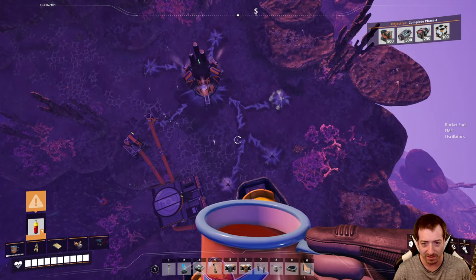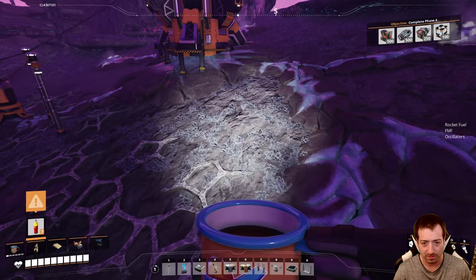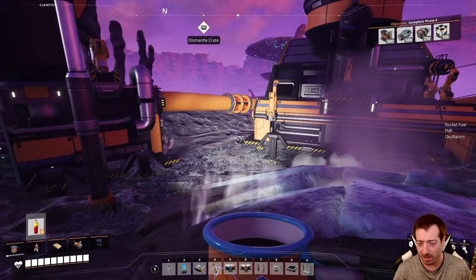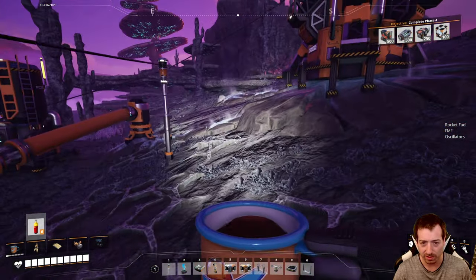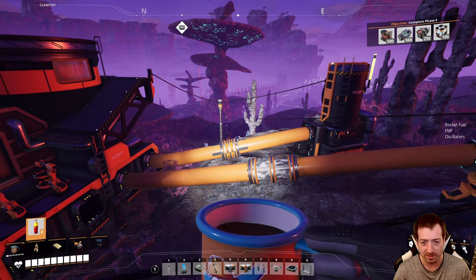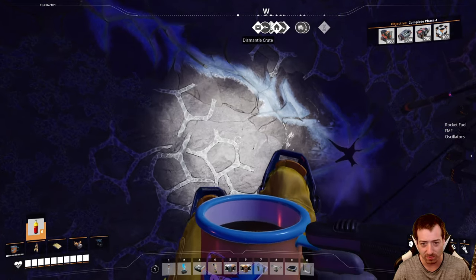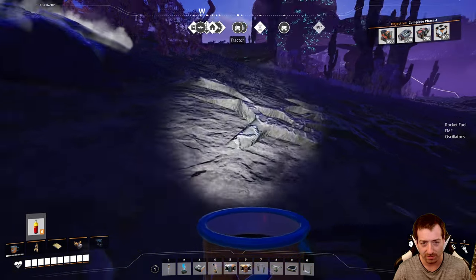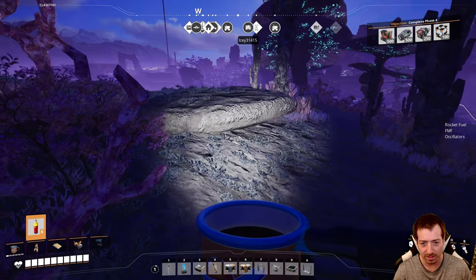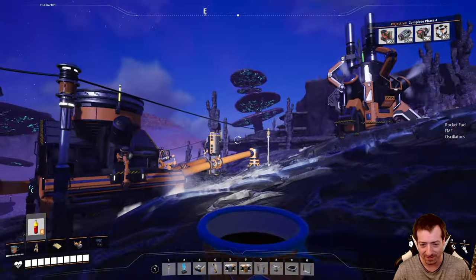It looks like it burns at about the same rate as turbo fuel, though. I really think the turbo fuel and the rocket fuel should give you more sideways momentum from a standstill. It's still terrible. Look at this, I can barely move sideways. It's like walking speed. I guess it's slightly faster than walking speed. But you want this coffee cup so you won't spill it - it's surprising, even with all this jetpacking around.